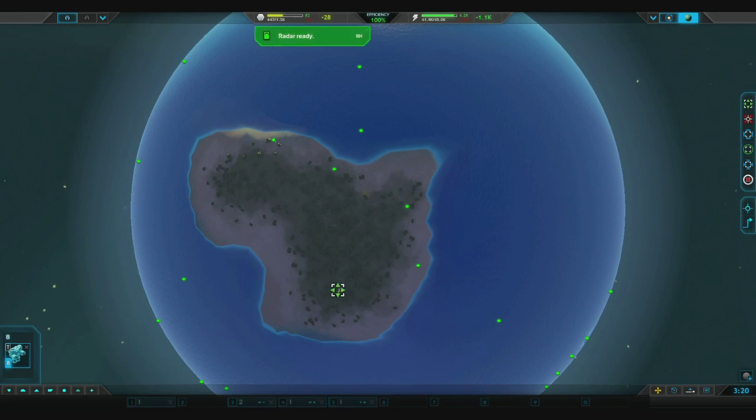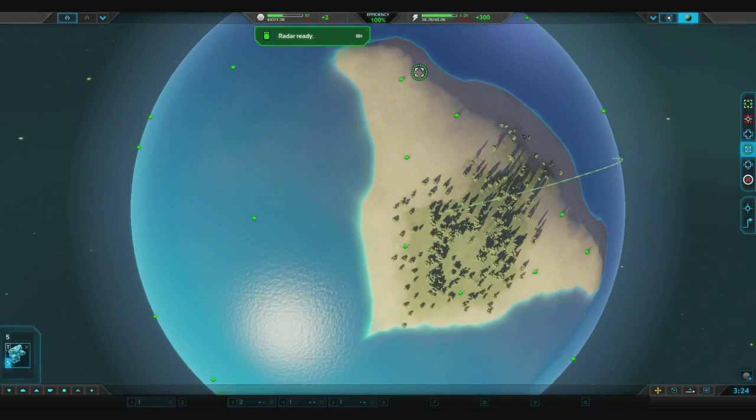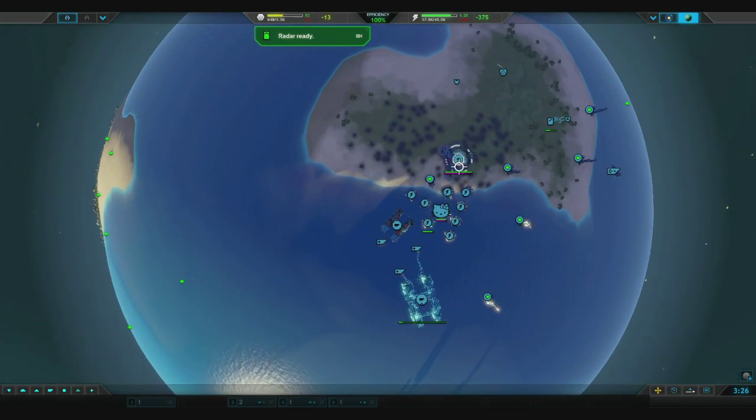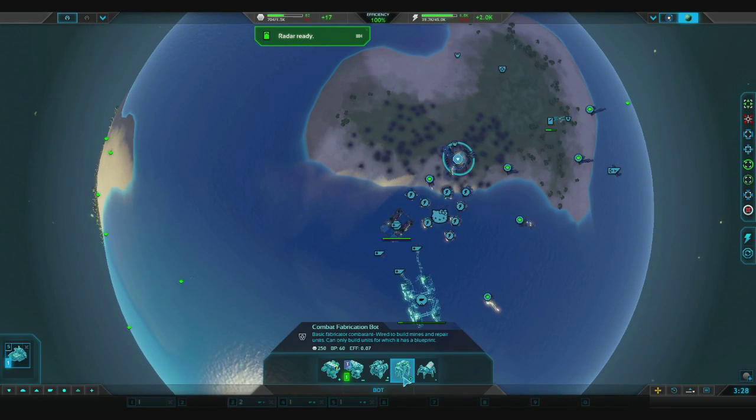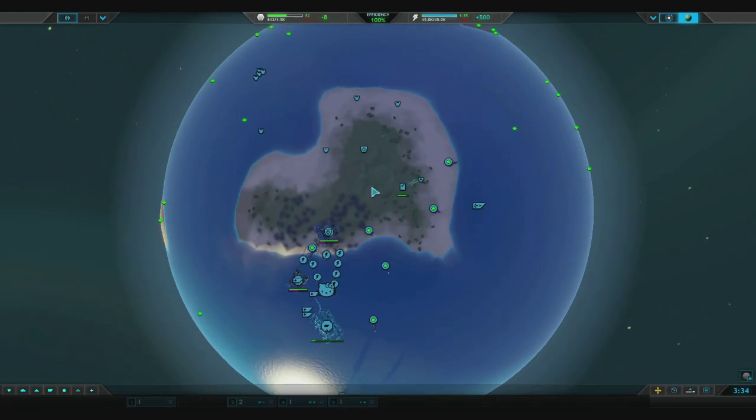Now we've got a little bit of downtime, so we can burn his trees with the dox that we have and try to annoy him on the island if he's there. Then we're going to get two combat fabrication bots and reclaim all of the trees on that island.